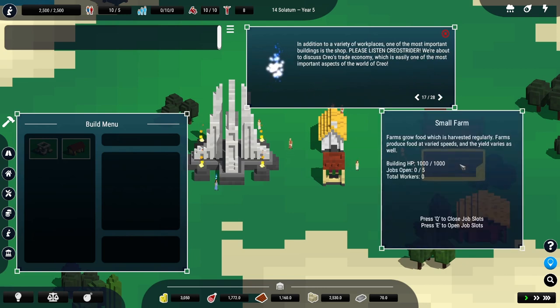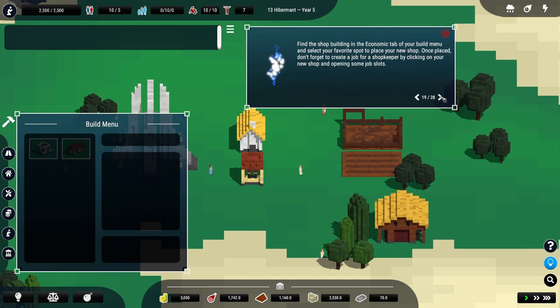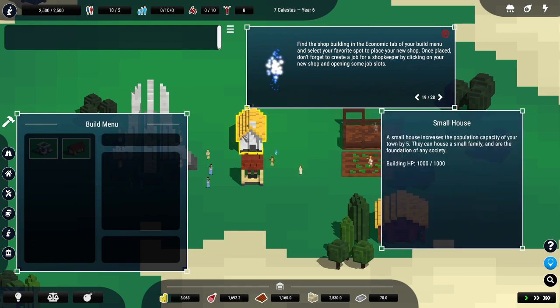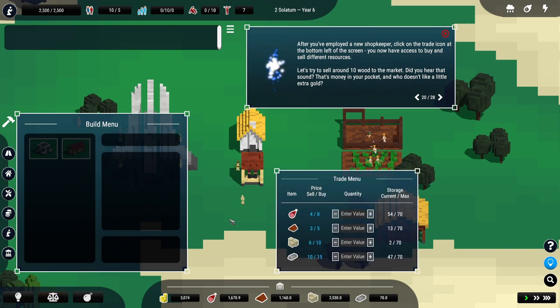In addition to a variety of workplaces, one of the most important buildings is the shop. Please listen - we're about to discuss Creo's trade system, which is easily one of the most important aspects of the world of Creo. Find the shop building in the economy section and place it. Don't forget to create a job for it by clicking on it and uncovering some new job slots. We need to assign people. After you've employed a new shop, please click on the trade icon. You'll now have access to buy and sell different resources.